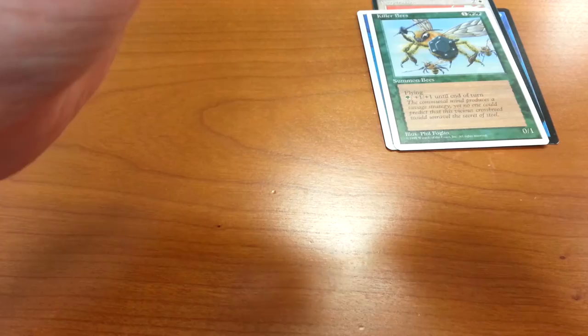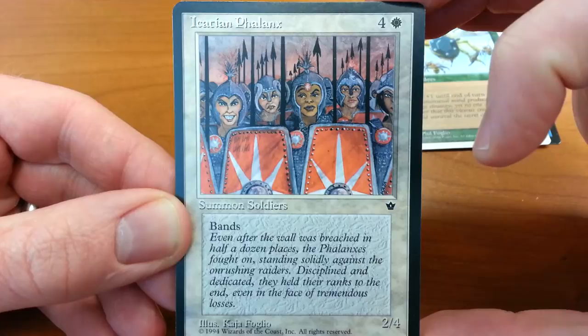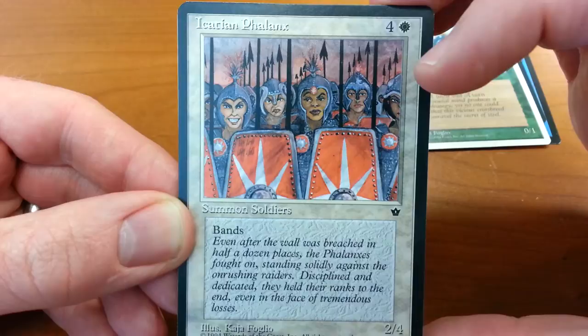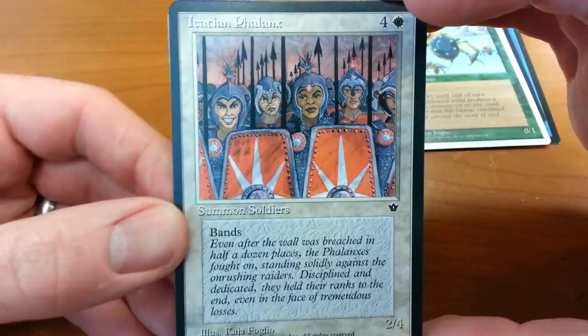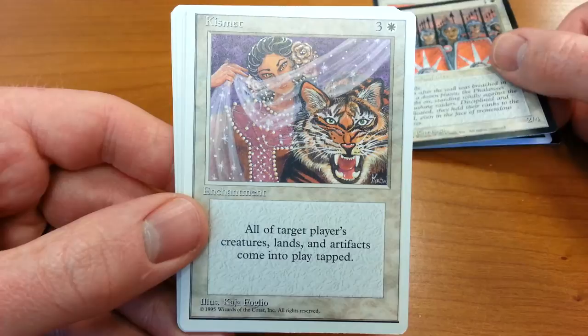Moving on to Kaja Foglio. One thing that's interesting about Kaja Foglio is this Caecian Phalanx — again, it's another white banding card. Banding was huge in the 90s. But if you look closely at this card, you'll notice that every one of these characters is actually a woman, or a man wearing makeup. She gave them very feminine features to make them all women. A lot of Kaja's illustrations actually have women in combat roles, as we will see as we go on.